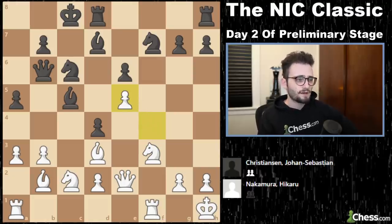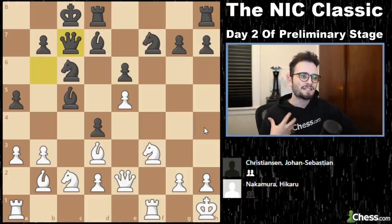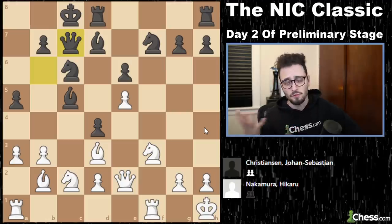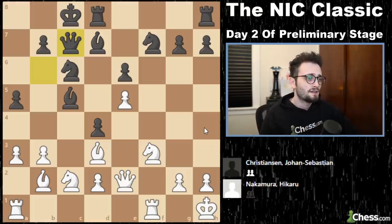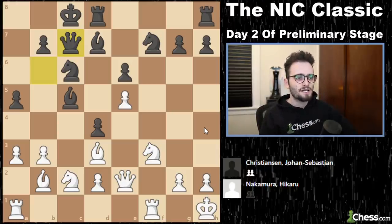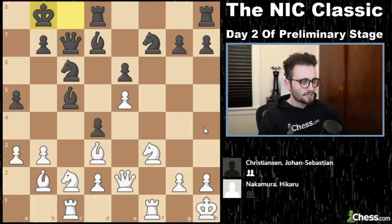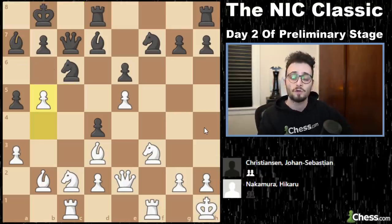F takes e5, f takes e5 — anticipating this, Christensen should 100% just go all out, but he backs up. And you know how you're not supposed to run away from a bear? That's what they say — I've never encountered a bear; I'm from New York City, we have rats. Anyway, queen c7 — you're not supposed to run away from a bear because it's gonna run faster. Rook c1, king to b8, pawn to b4 — opposite-side castling means you are going to attack your opponent. Knight to e7, knight takes d4. Now he has an extra pawn.